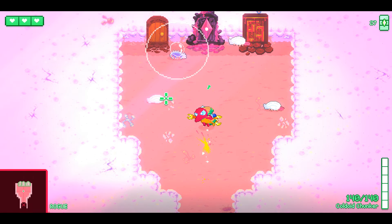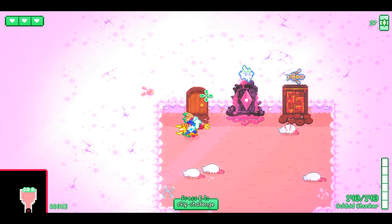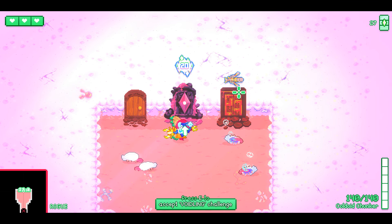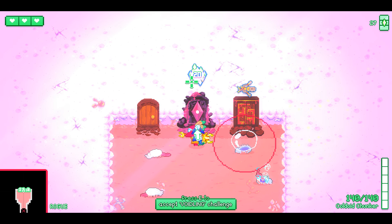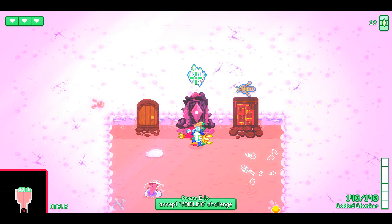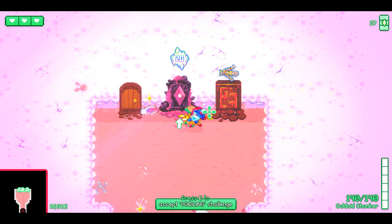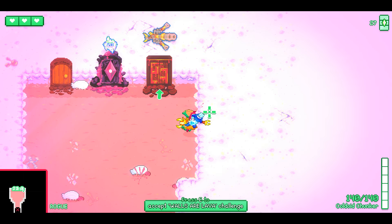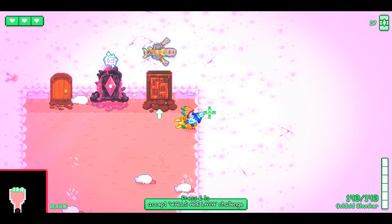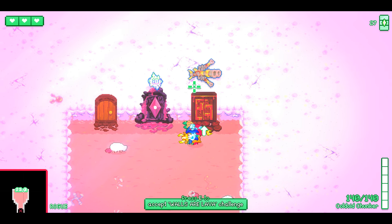Upon entering a shell you are presented with an optional extra level. If you go to the blank door, you get an extra room, and upon completing the room you get a reward. If you pick one of the challenge doors, you get an extra reward displayed on top. Taking into account your build and knowing what each challenge means is key. The first one — Accept Lava Challenge — means you can't touch any wall, and so far I haven't been able to complete it. This one gives an extra gun.